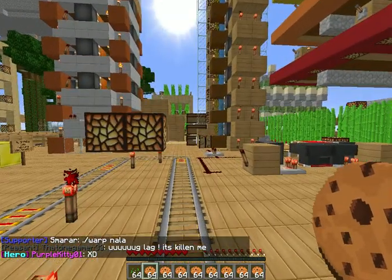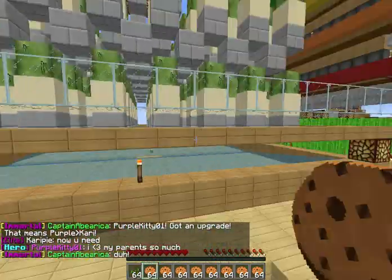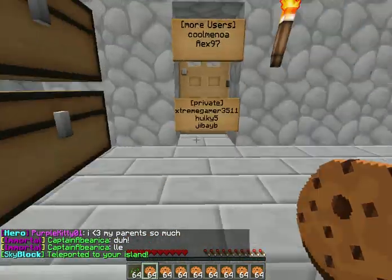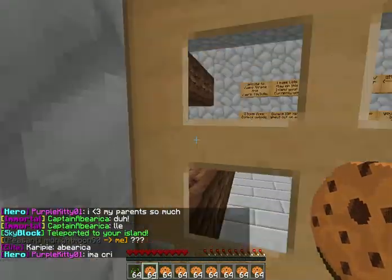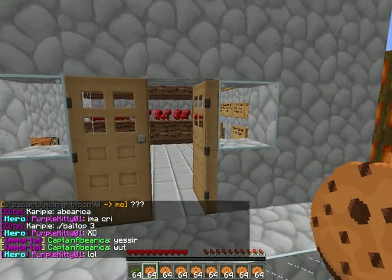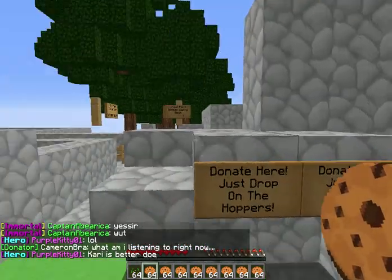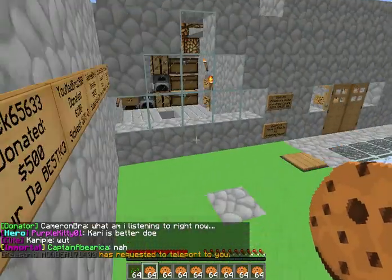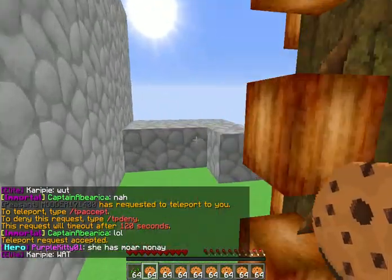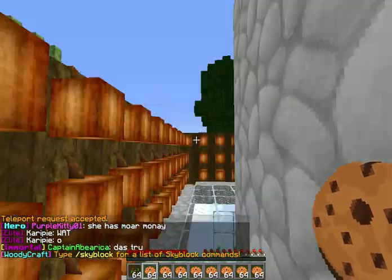Yeah, my last island got split right in half. Well, it's a long story. So me and my friend — I logged on and I told him not to take my cows, and my cows were gone. I'm like, why did you kill my cows? And he's like, I didn't. But it was because of that glitch where the mobs disappeared — chickens and everything like that. But I didn't know, so I was really ticked off because it was costing me a lot. That's when I was, like, poor — I didn't know how to make money. Then I deleted the island, but I didn't mean to take him with me. So when we left the island, the island split directly in half.